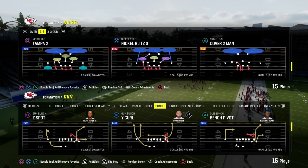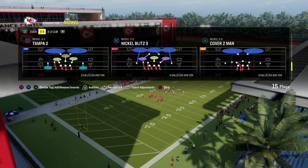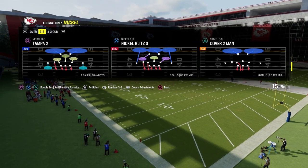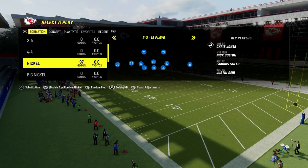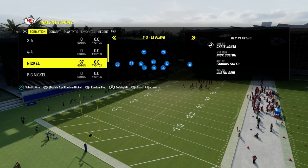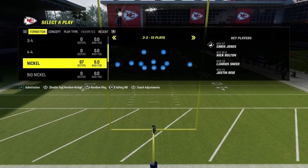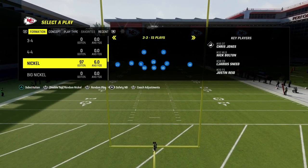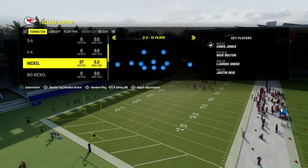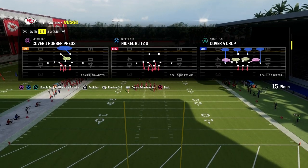This is going to do a really good job at playing bunch in general, and it's going to help you stop the most popular play in bunch this year, which is going to be play verticals. This is out of the 46 defensive playbook, where we take a look at the Nickel 3-3 and Nickel 3-3 Cub formations. I recommend putting your safeties and the linebacker position in the Nickel 3-3 and audibling down. For coaching adjustments, the biggest thing we're going to do is set that zone coverage to match. We are also in the safety nickelback package, which will allow us to create some unique adjustments that are going to significantly help us defend any tight or bunch set we might face, and it just makes the coverages significantly better.